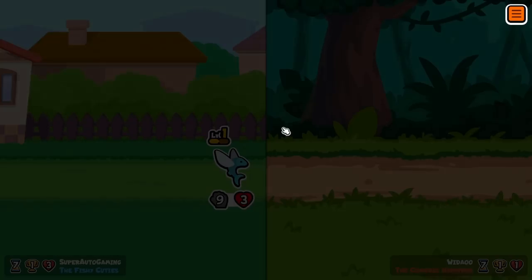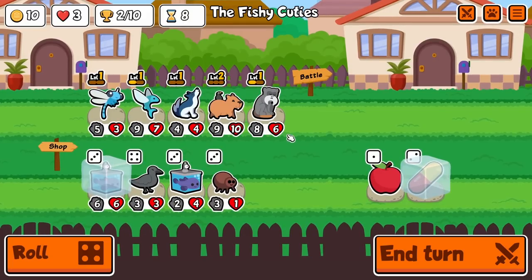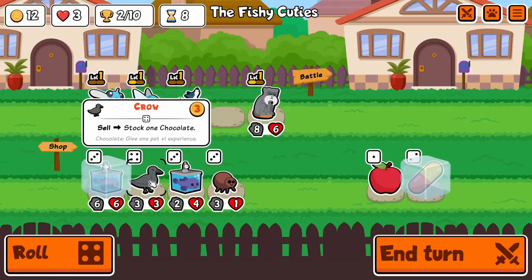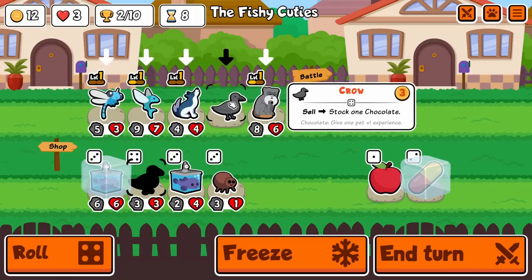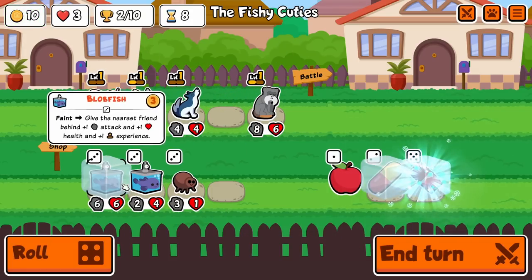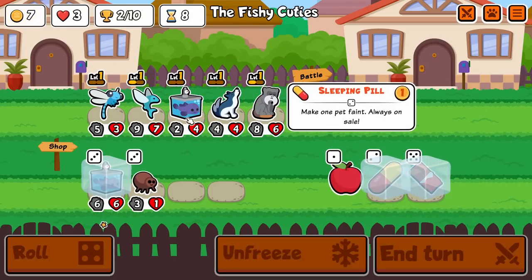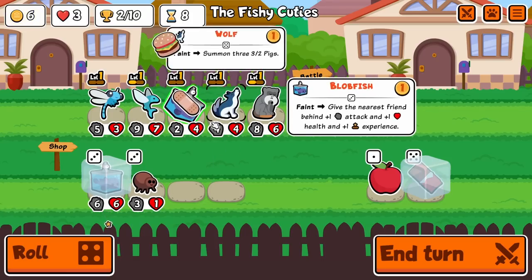Surely I beat this guy — three health, that's all I need. Come on. That's nice to see. I kind of want to do the pill next turn though, which is really unfortunate. I can do at least one next turn. I should probably do the Flying Fish now so I can get bigger stats there.